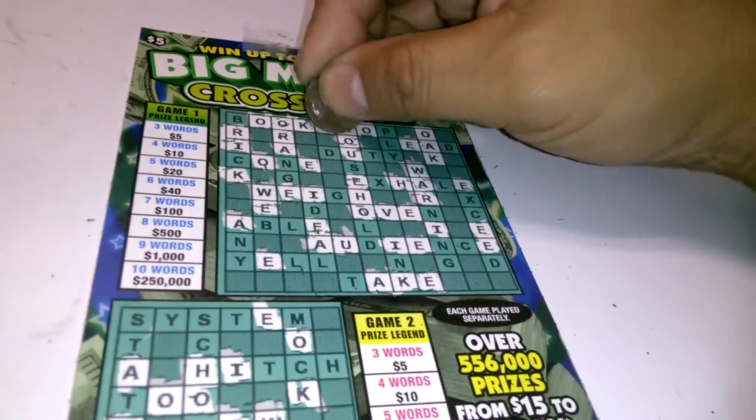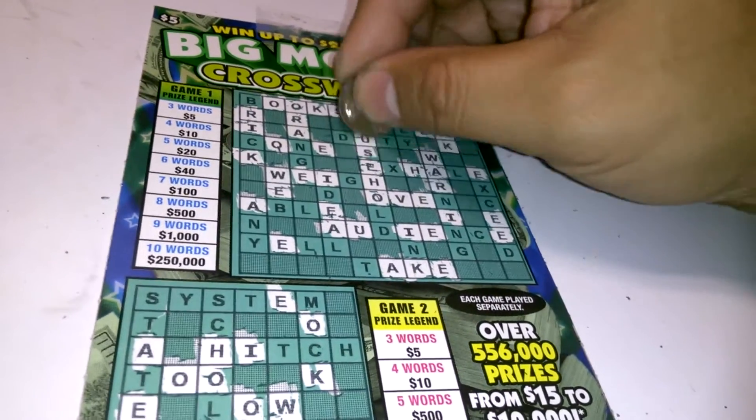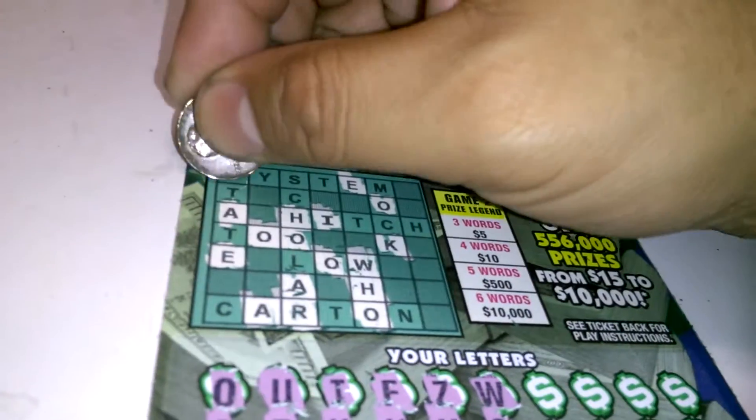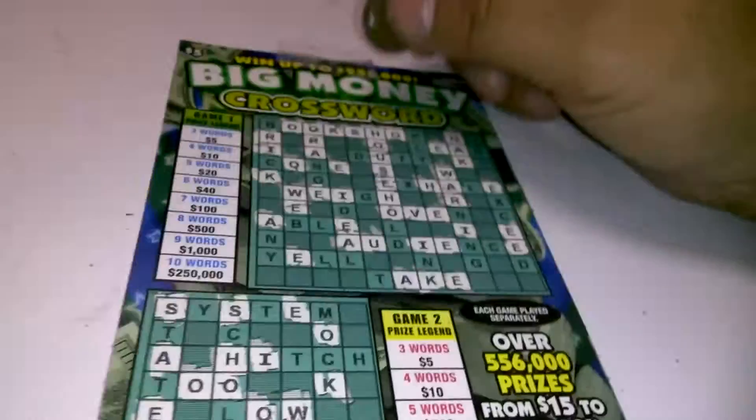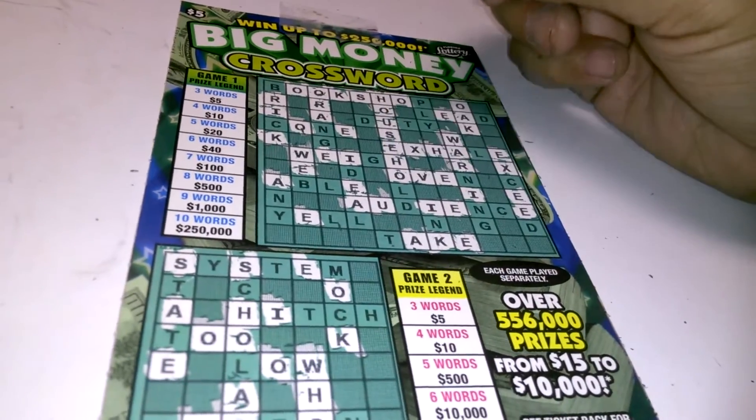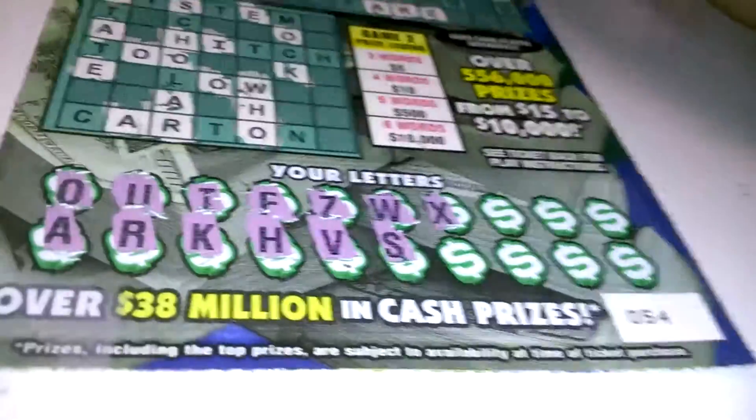S — one S, two S's. And down below, we have one S, two S's, two S's. I see one X, I see two X's. And no X's at the bottom.